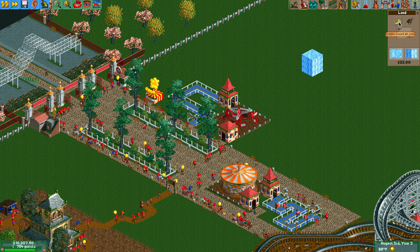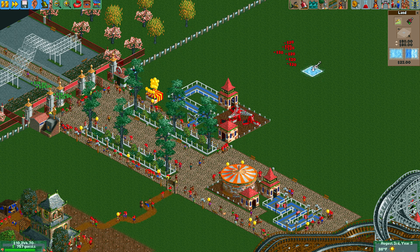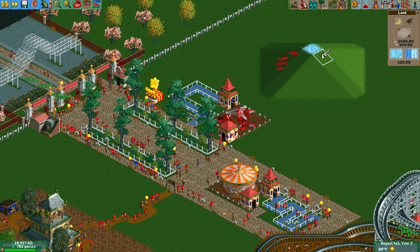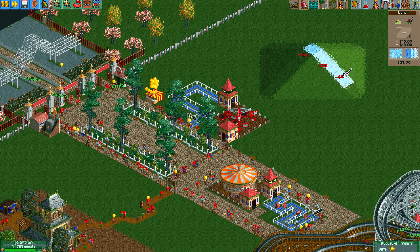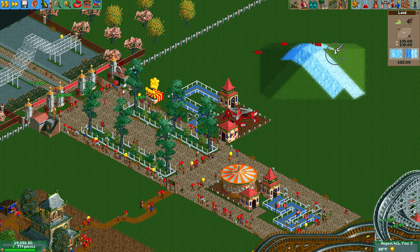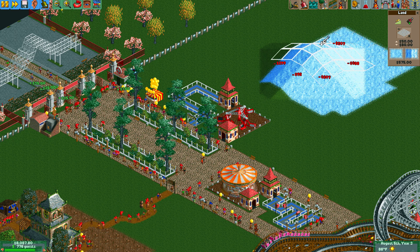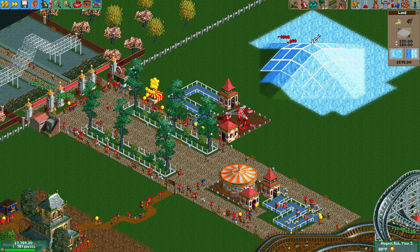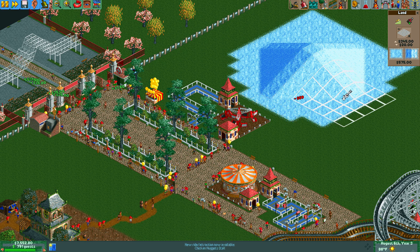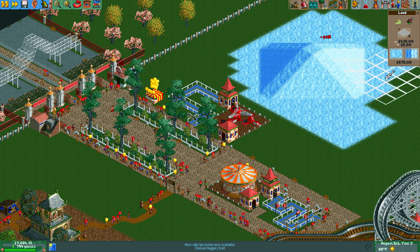Now if I wanted this to be a mountain of ice I click on that, and I guess it's only going to do the top for the mountain. If I click on anything it will change it to ice — so this is going to be my ice mountain. This tool allows me to affect a much larger area at the same time. Remember, look at how much money I'm spending — land is expensive to change. But I want this area of the park to be like a winter wonderland.